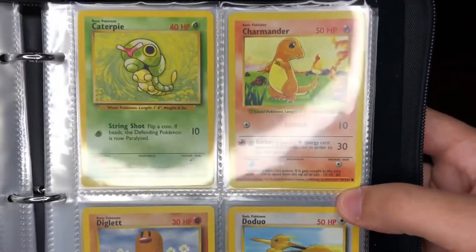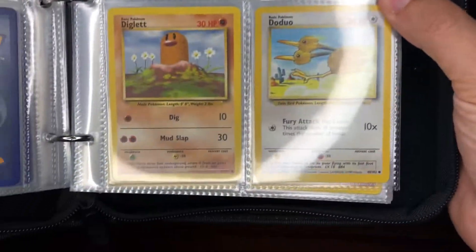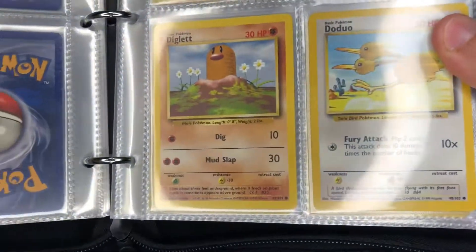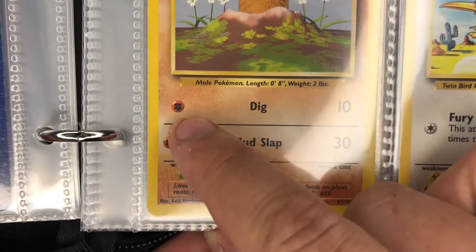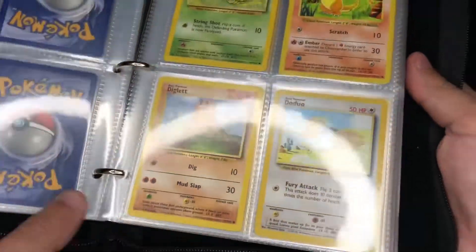Then we have Caterpie, a Shadowless Charmander, a Diglett, a Doduo — and about the Diglett, I do have the Error Diglett, although this one is not. The error one I have has the rotating fighting symbol on it, which I have in a different collection.